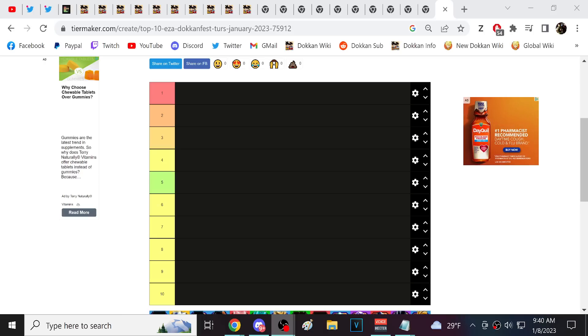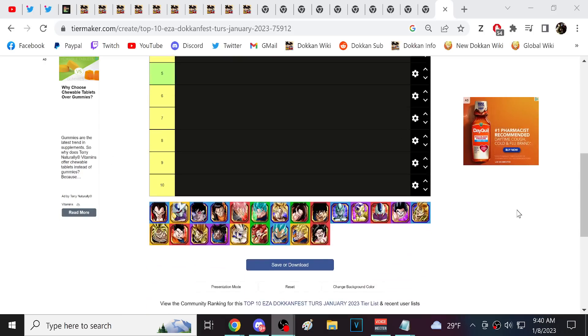We're back for another Dokkan Battle video. It's time for the easy atur tier list. This one will be a little more exciting because a lot of times these easy aturs are kind of just either strong without being exceptionally strong. Funny enough the word is mid — the new Broly is mid. He's not great, he's not bad, he's just right there in the middle.